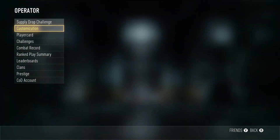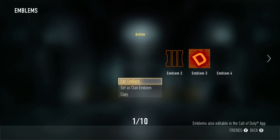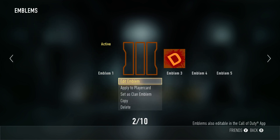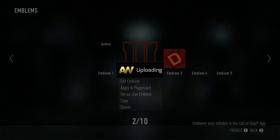First, let's look at the calling card — this is what you get, no emblems on it, it looks really nice with the Black Ops 3 logo. For the emblem, this is the Black Ops 3 logo and you can make it any color you want.